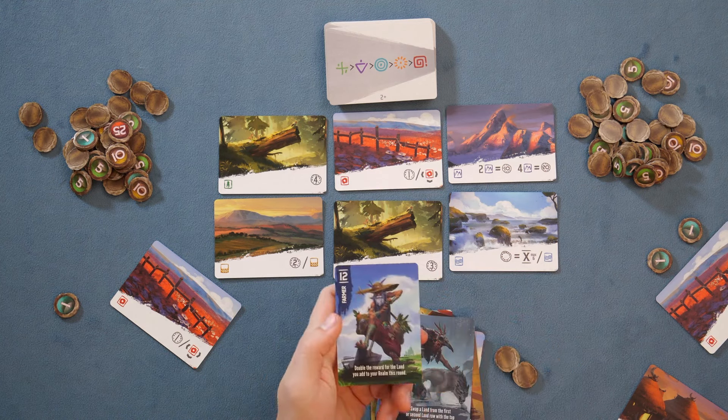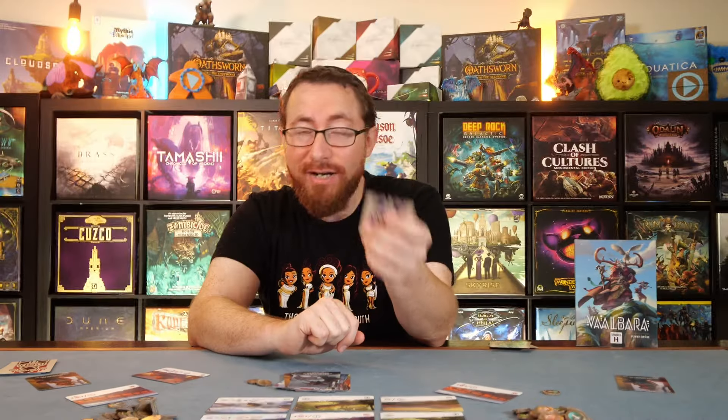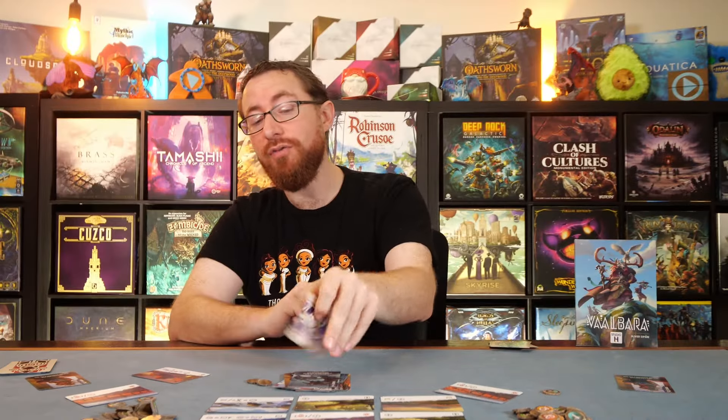These prairies are going to score you two points per prairie you already have — so your first one will be two, your next one will be four, and so forth. I believe I'm missing one, but we already covered the huts. That's all the various land types in the game — six land types total.